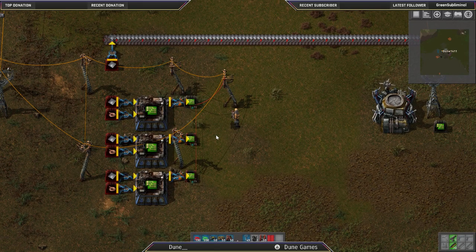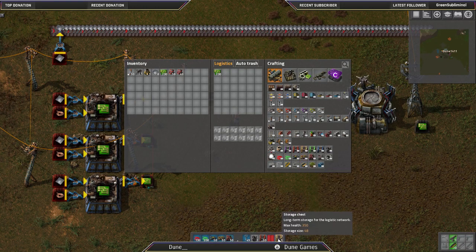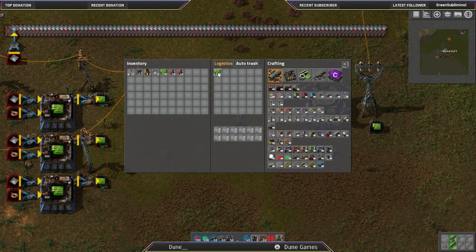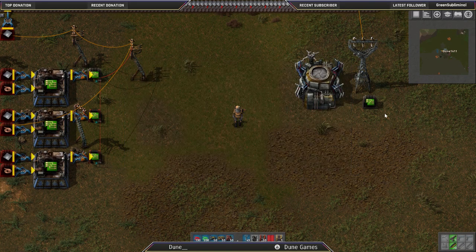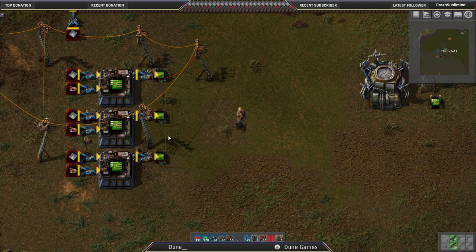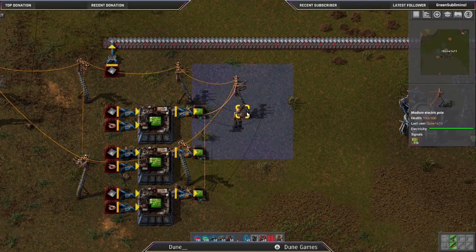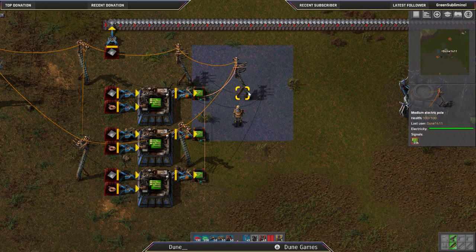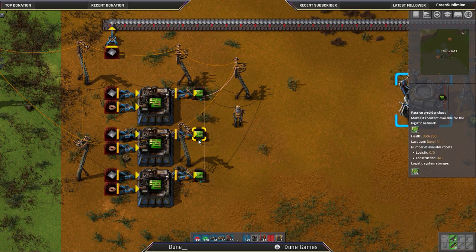But what if we said, okay, we have those green circuits, but we also have a storage chest? We've had some green circuits in our trash slots and the bots came and grabbed them — the cheat mode I'm using just removed them, so sorry, I can't demonstrate that. But if we make this a storage chest and put the provider chest back on this — okay, so we have 200 in these chests, but we have 400 total in the logistics storage system.